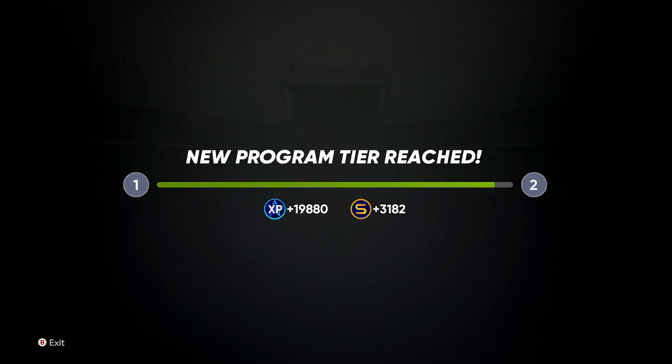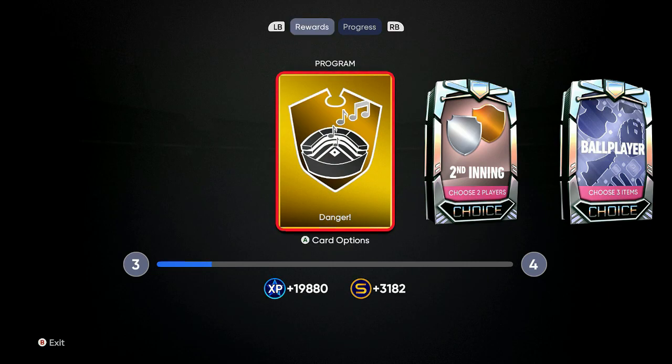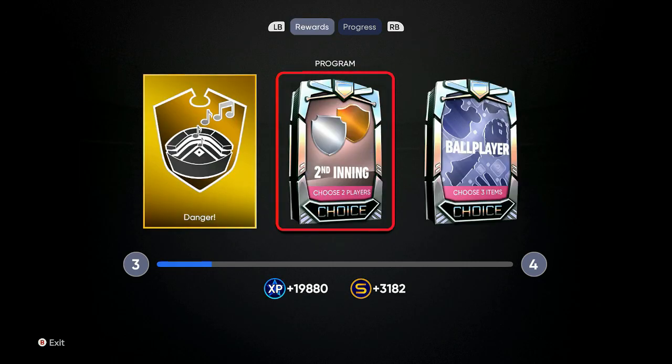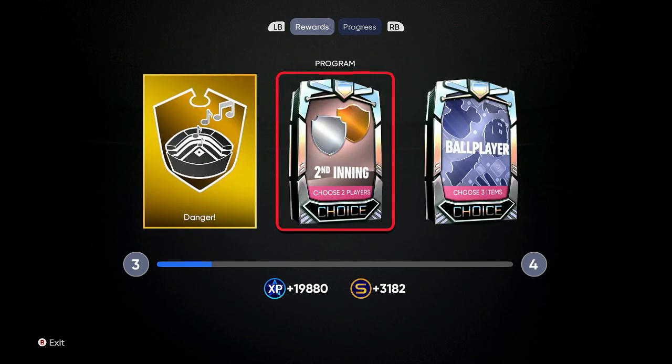If you grind two and a half hours per day at 60,000 XP per hour, you will finish the Second Inning program in about three and a half days. You can do more or less — it's all up to you. You can also take First Inning bosses from the last series, put them into a set, and get 50,000 XP to help.